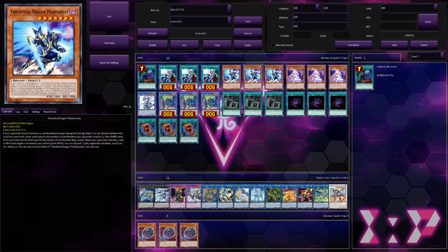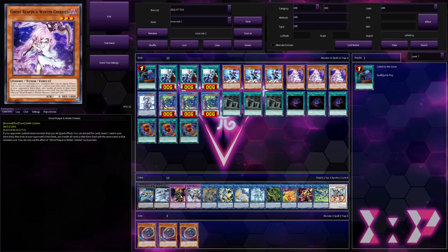The only problem with that is Phantasmé doesn't get us to anything — it normally gets you into your Nibiru or your Super Poly. You want to play Phantasmé alongside a powerful hand trap that wins you games. And that hand trap I've gone with, as you can clearly see, is Ghost Reaper & Winter Cherries.